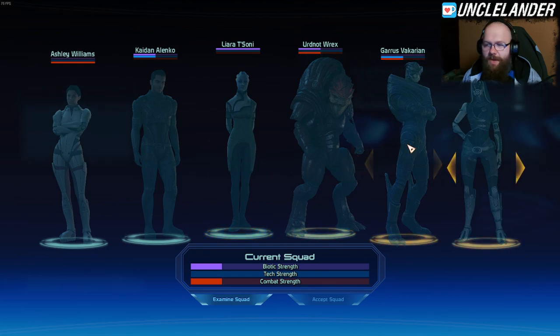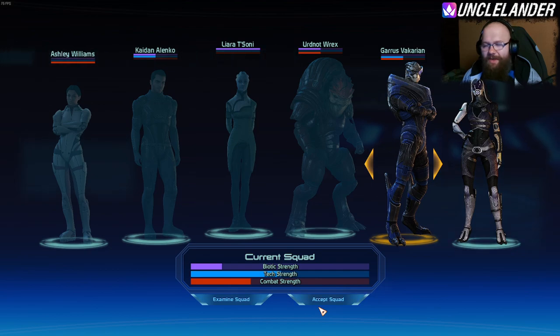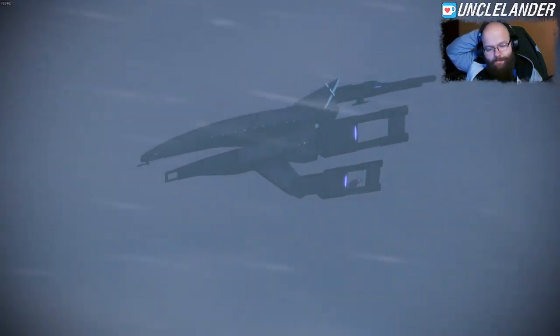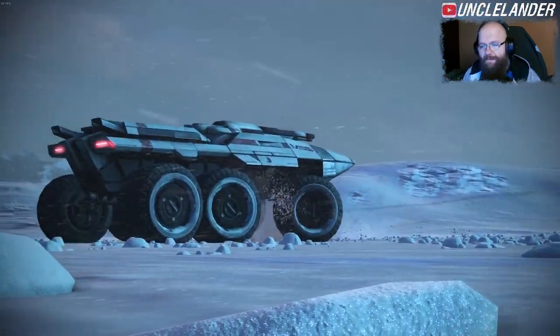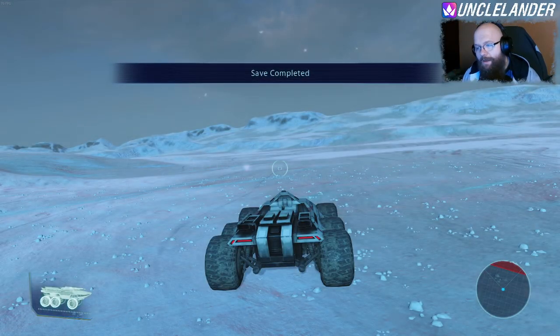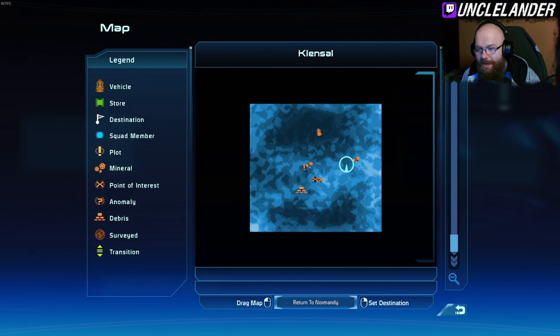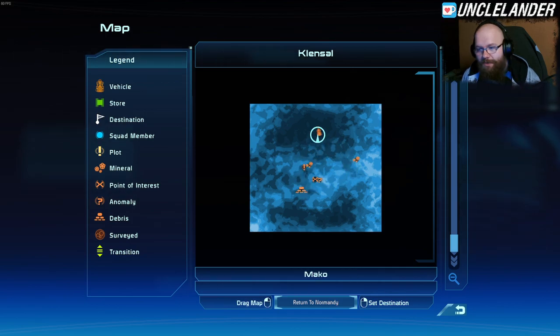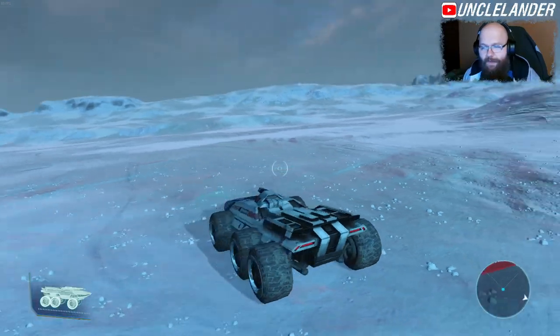I can always change my companions. Hostile takeover — I think that's where the mercenaries are, so I could definitely use Garrus. In the worst case scenario I'll swap companions. Looking at the map — that's the syndicate hideout, so I did a good thing bringing Garrus. The plan: Beryllium Deposit first, then all the way over to Platinum, then do the syndicate hideout. We have a plan, let's go.